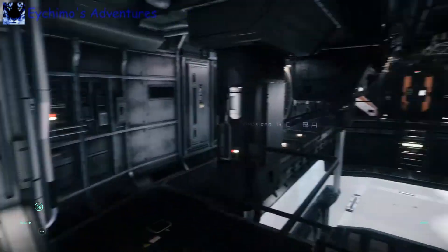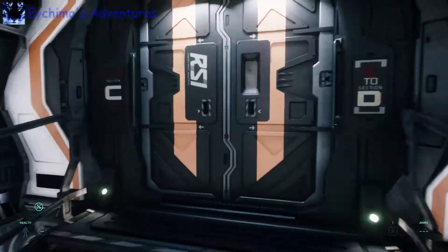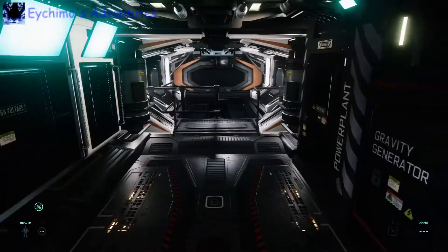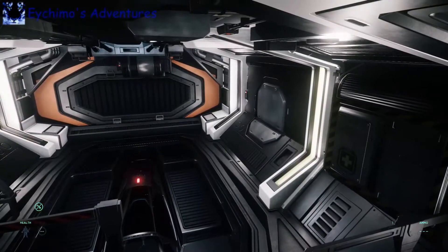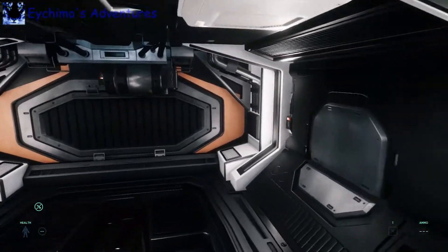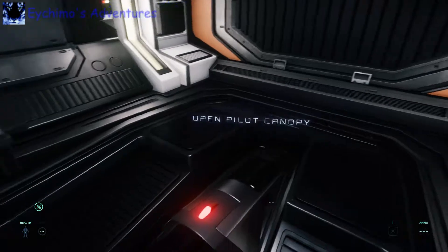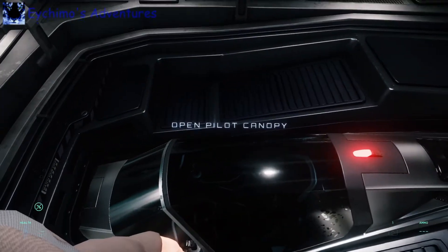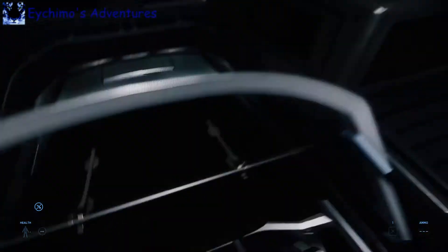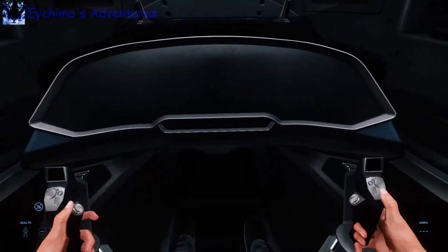Now we're going to the aft section. This is where the Merlin snub fighter is kept. I guess this space is cut out from the Taurus's cargo hold. I don't know if anyone's seen one in game yet — it must have just been added. You can't fly the Merlin yet, but you can get in it. I understand the M50 will be in the game already, so we'll be able to use it.